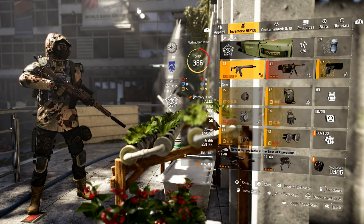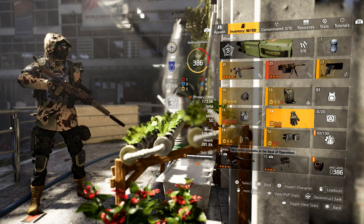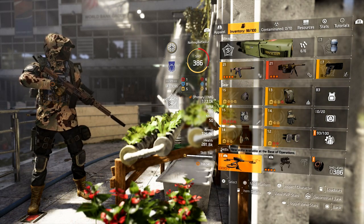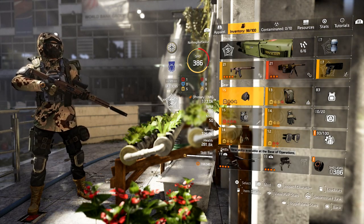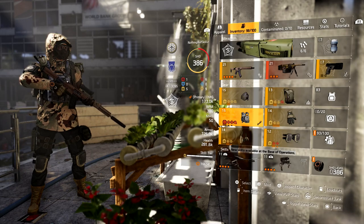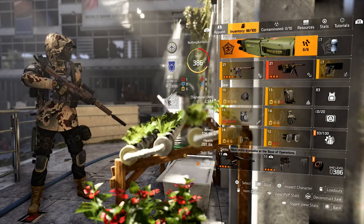For the first build, you're going to see I'm running five yellows, one red, and then we actually have six reds and nine red attributes. Pretty non-standard skill build because usually everybody runs all-skill builds. My watch level is only 386. One thing to keep in mind: I am running the Technician class, so that allows me to hit skill tier six without having to stack all gear pieces to yellow. That lets me add some reds into the build.